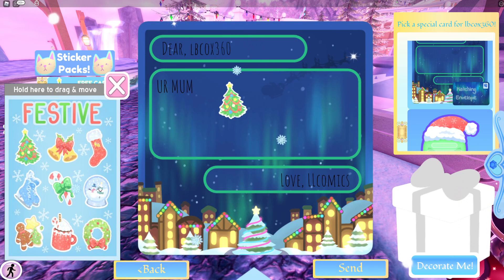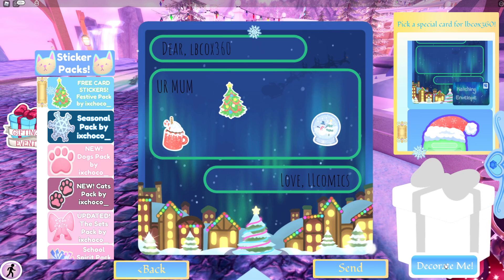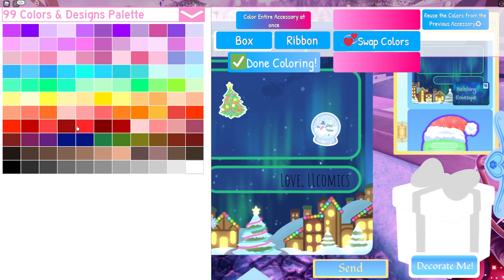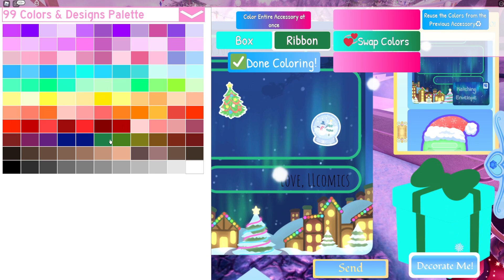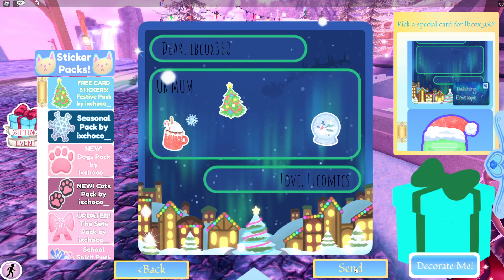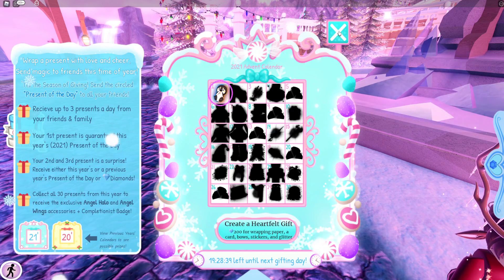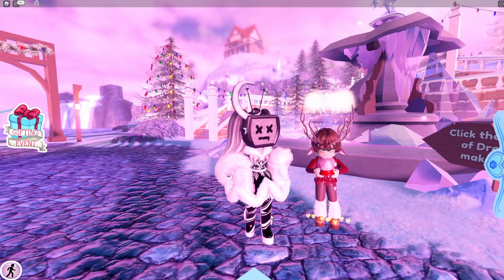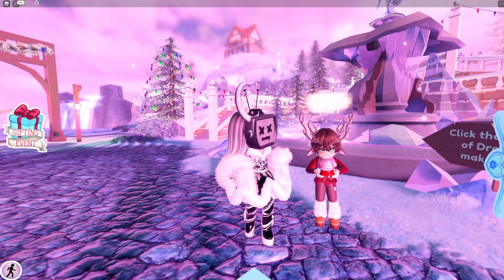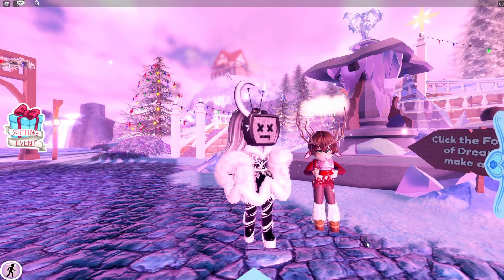I'll put some stickers in there. You can also decorate the present. Okay, sent! The message reads: 'LLComics sent you a present — show mailbox.' Did you choose the colors? Yes — hurricane colors!